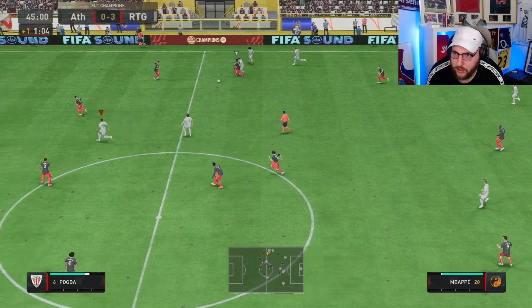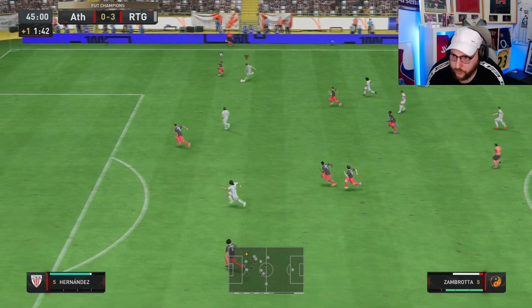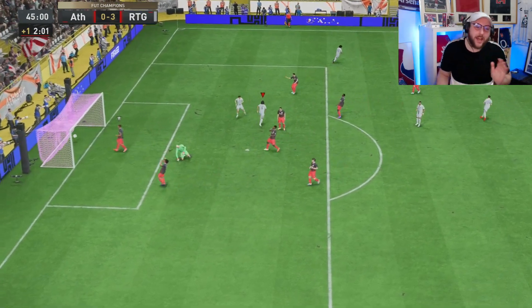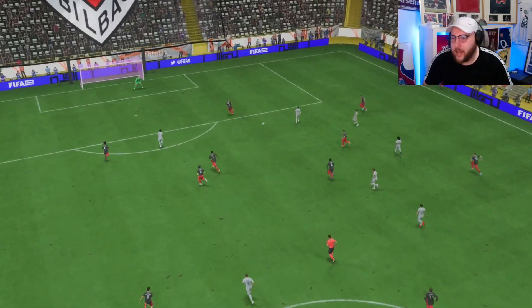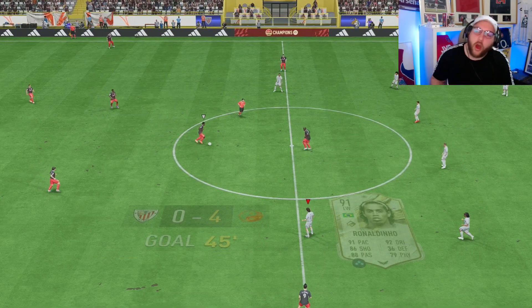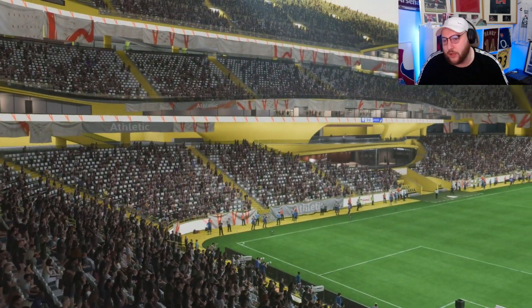Zambrotta at the top — we've got Ronaldinho. I can't say enough: his passing is unbelievable. You can see there he shepherded the attacker, picked up the ball, played a one-two, and from his own corner all the way up, one through ball into Ronaldinho. And we've got ourselves two assists from him.